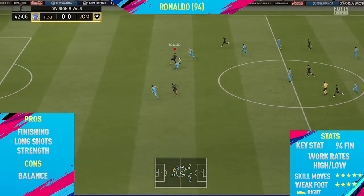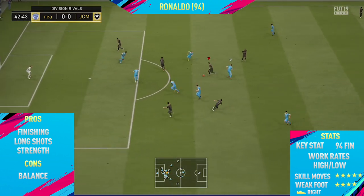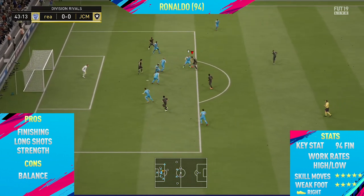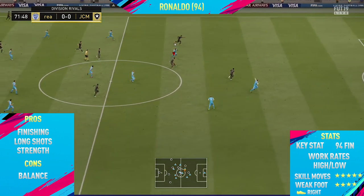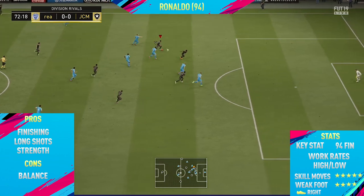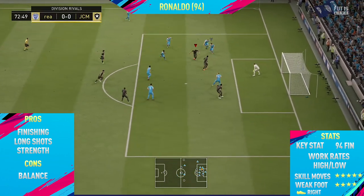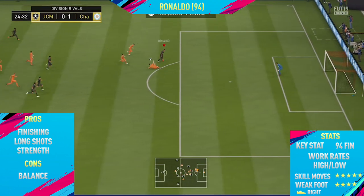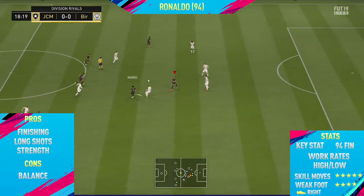He's got the five-star skill moves and the four-star weak foot, and I can finish very comfortably on that four-star weak foot. He probably deserves a five-star weak foot to be honest, because in real life he is able to finish on that left foot very easily. The key stat with this card was his 94 finishing — just so clinical in front of goal. As expected, this card is absolutely insane and probably one of the best cards, if not the best card I've used so far on FIFA 19. That's been the highlights — now let's get into the overview.